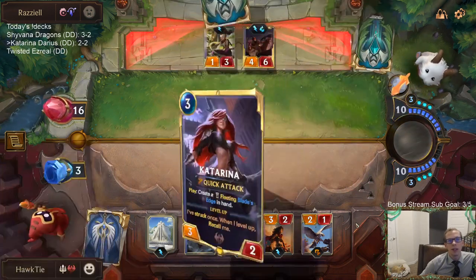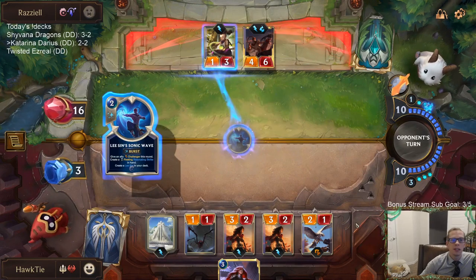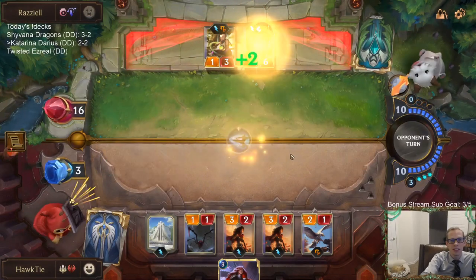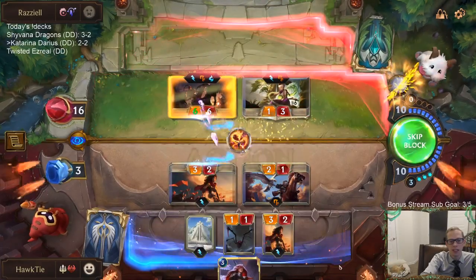We've drawn one Katarina this game out of our champions. They've drawn two Zoes and three Lee Sins — five champions while I just drew my second Katarina. There was a Lee Sin Sonic Wave.